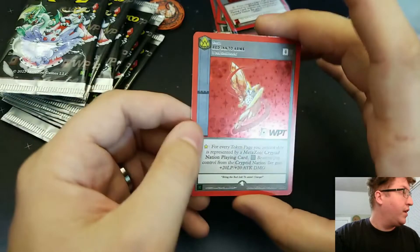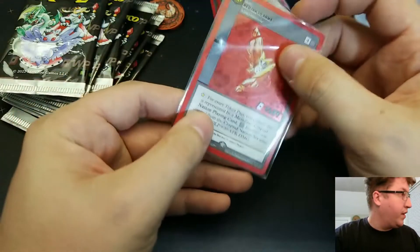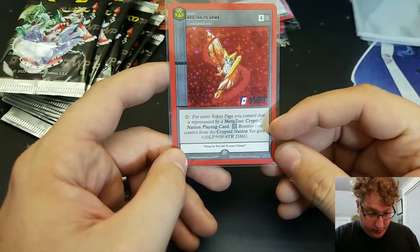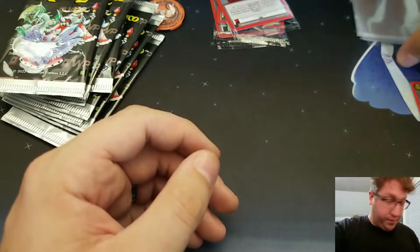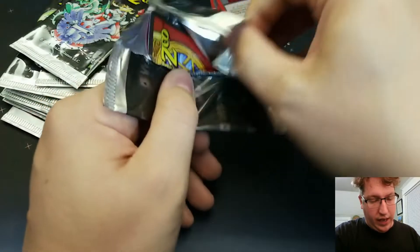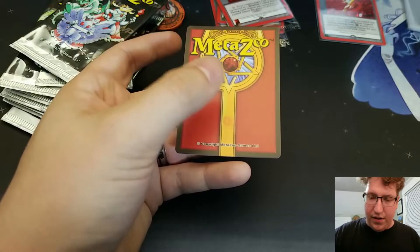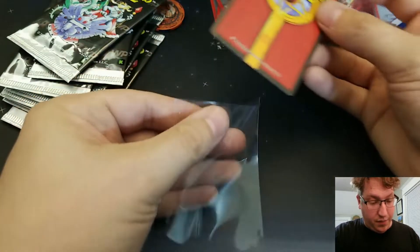The first card is Red Ink to Arms — it's a Cryptid Nation one. It reads: for every token page you control represented by a Cryptid Nation card, neutral beasties you control from the Cryptid Nation set gain +20/+20. So there's going to be a lot of theming with beasties of a particular tribe or color gaining a stat boost for whatever set you have.